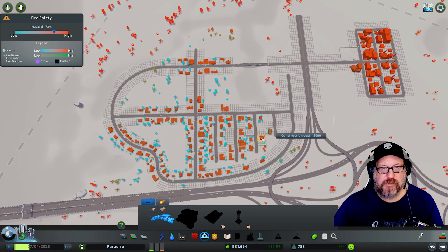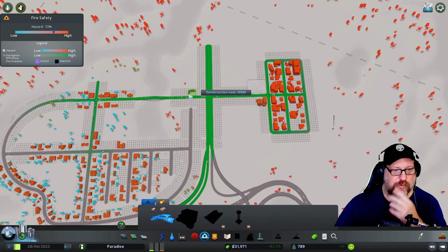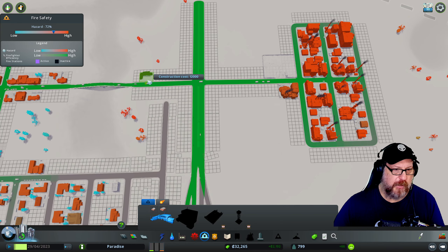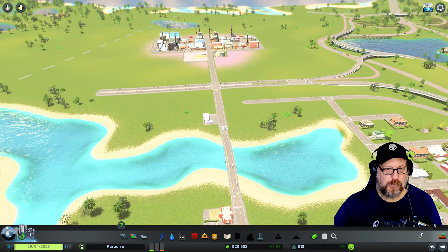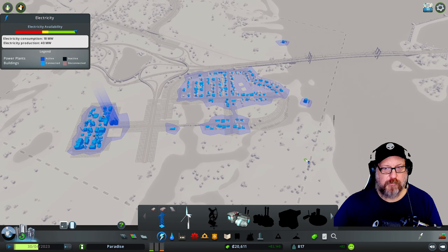So we want this kind of central here, but we also kind of want it close to the industry area. I think what I'm going to do — you can see the green is the coverage — for right now, I want it closer to the industry area. So I'm going to put it right here. That way they can pull out and go either way. Let's check how we're doing here. Power, good to go. Oh, I love that we don't need power lines. Again, that's called No Need for Power Lines — I think that's the name of that mod.